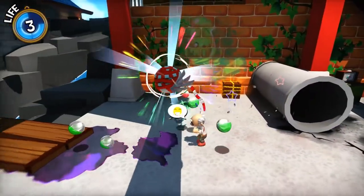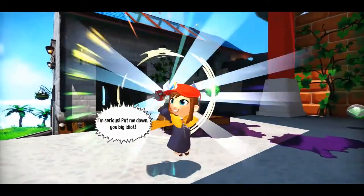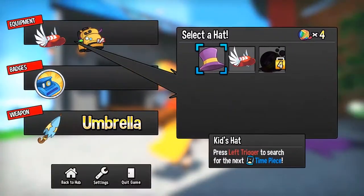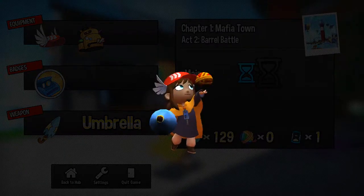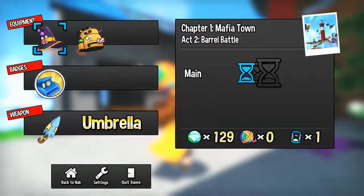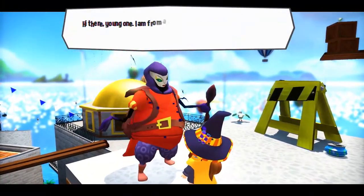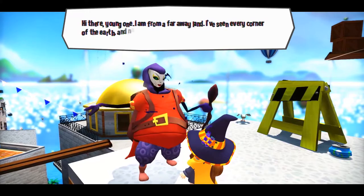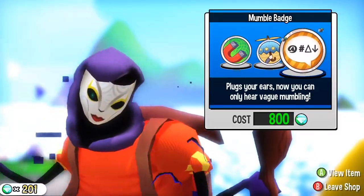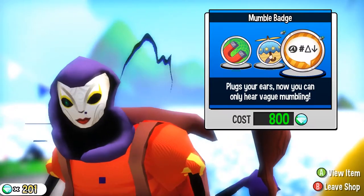And speaking of collectibles, you can collect balls of yarn throughout the levels, which are important because they allow you to make new hats, which give you different abilities — like the ability to sprint, throw explosive potions, or help you forget that your life is in shambles. Not only do the hats give you different abilities, but you can purchase badges from this very trustworthy individual that also have different abilities, allowing even more customization to your play style.